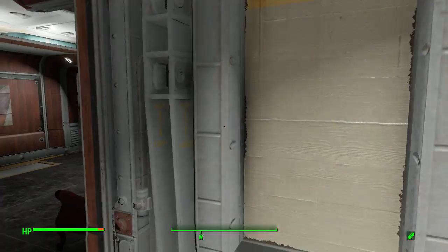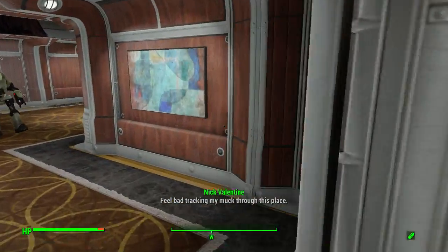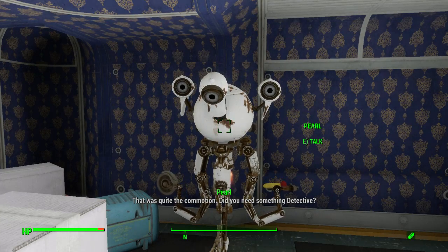So anyways, when you come in, that's the entrance right there. You'll head through this area, and right on the side here is this vendor, Pearl.